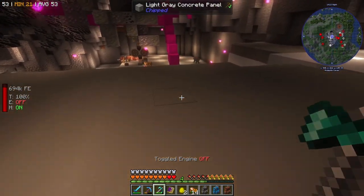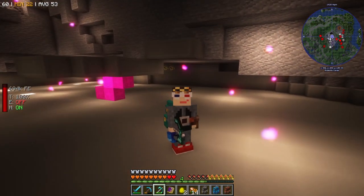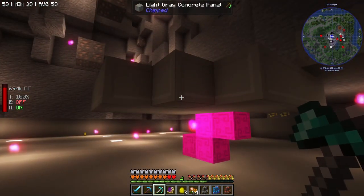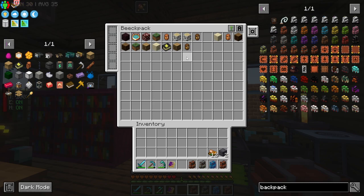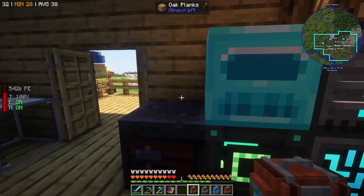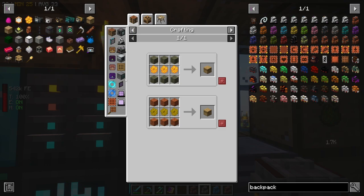In my previous clip I said it was two blocks high — no, that's three. The in-between section is going to be two blocks high and then we start putting the bees on top of this level. We now have a bee pack, upgraded all the way to diamond level so we can hold all our bee items. I also upgraded my main backpack to diamond. Now I'm going to need to create some more advanced beehives and an expansion hive.